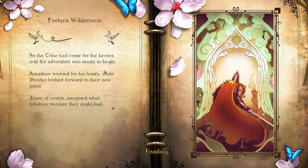So the trine had come for the heroes, and the adventure was ready to begin. Amadeus worried for his family, while Pontius looked forward to their new quest. Zoya, of course, imagined what fabulous treasure they might find.